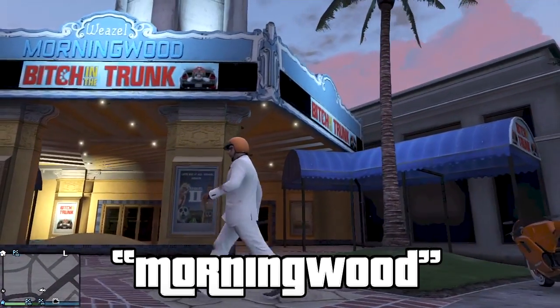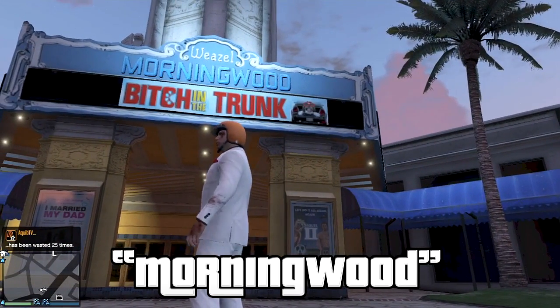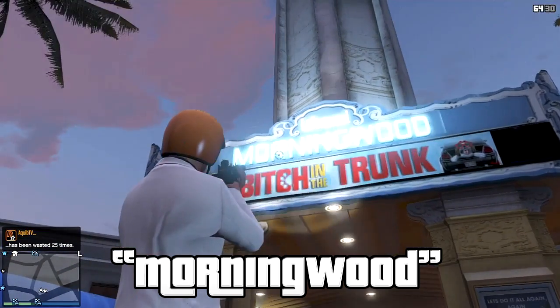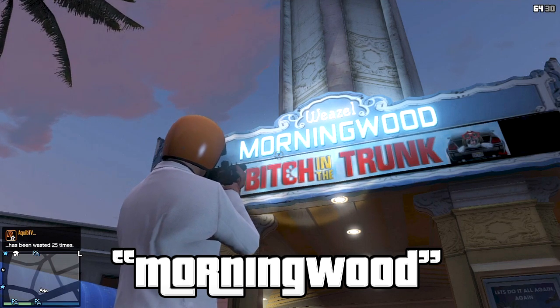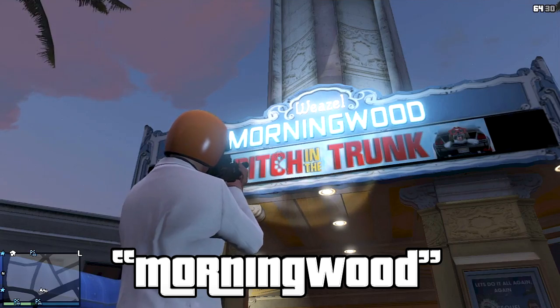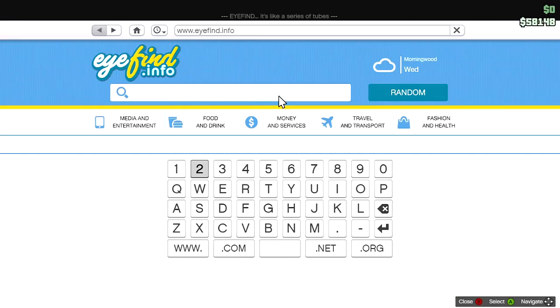Here we have the Morning Wood Easter Egg, and it's also one of these funny little signs on a board. We all know what Morning Wood is. As you can see, it's on a casino — the Weasel Morning Wood Casino. It also says Bitch in the Trunk right underneath that. It's just another reference, another dick reference from Rockstar.